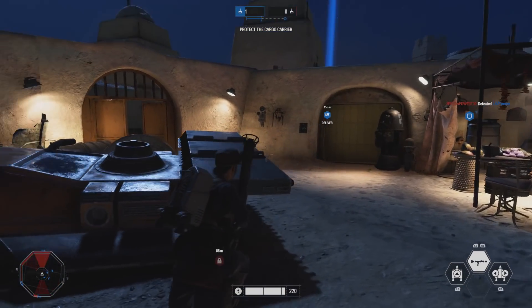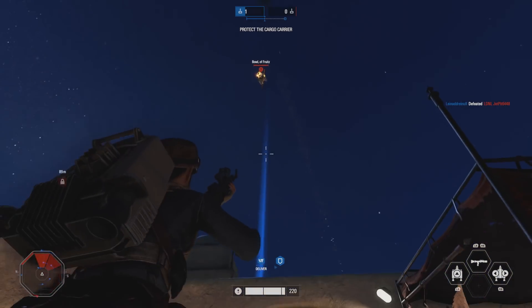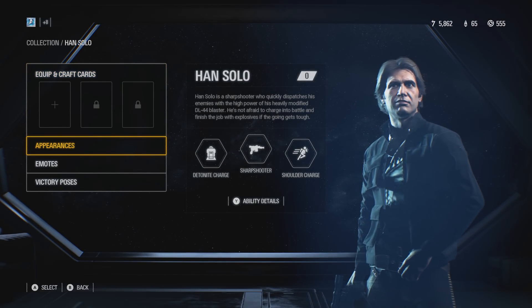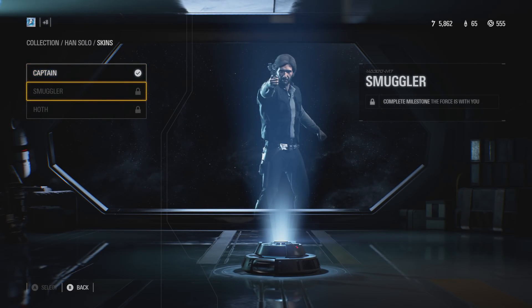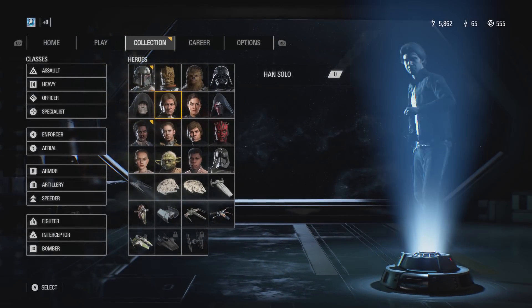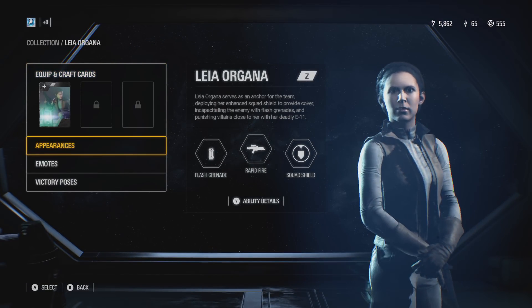As well as the new Custom Arcade locations and Jetpack Cargo, EA and DICE have added three new hero appearances — or skins — to the game for a limited time. Specifically, these are the Hoth appearances for Luke Skywalker, Leia Organa, and Han Solo.